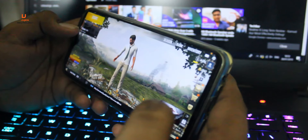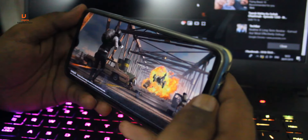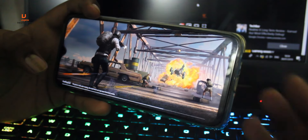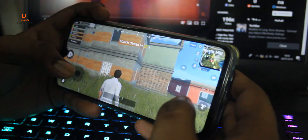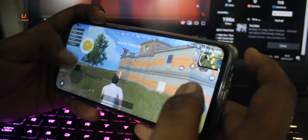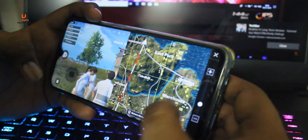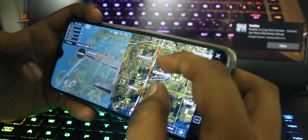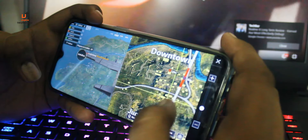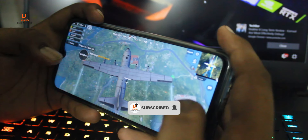You will get daily rewards in the main section. This game has both TPP mode and FPP mode. The map is different and has a very small area compared to regular PUBG Mobile. Here you can see different location names on the map, like School, Stadium, Zawg, and Downtown. Let's go to Downtown.